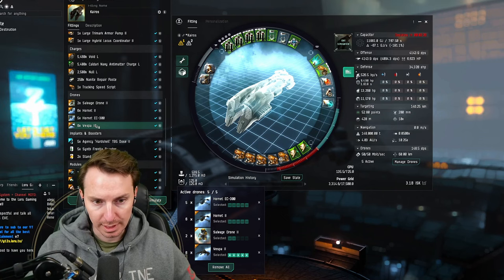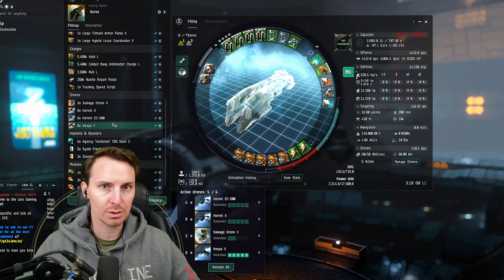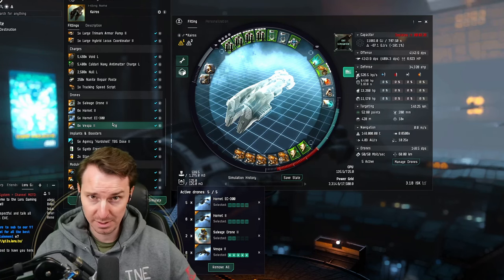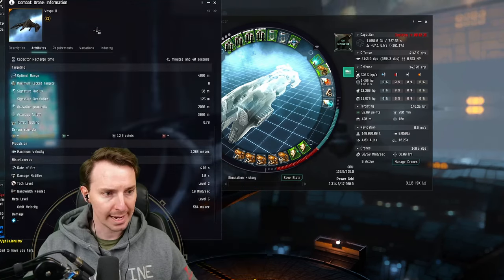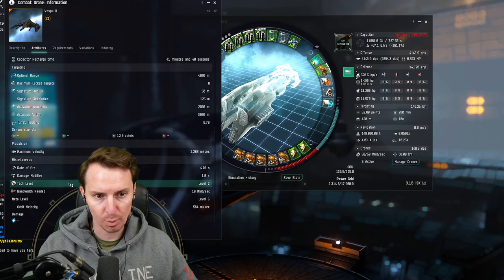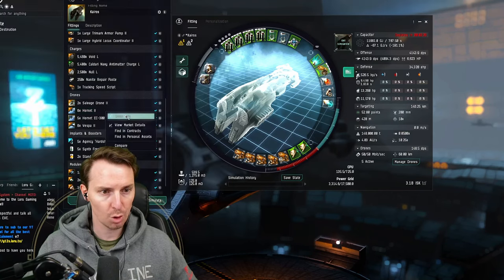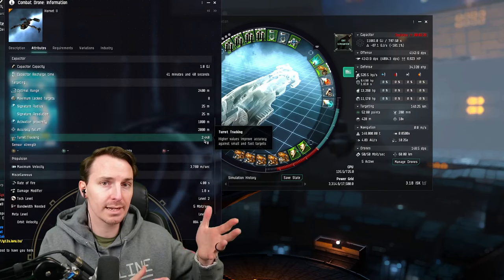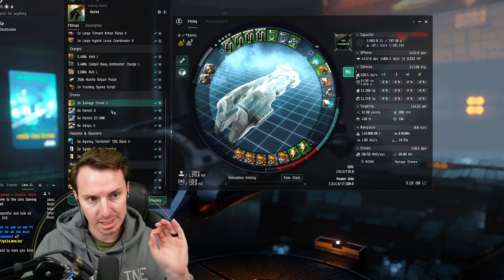Now that we've talked about the base fit, let's talk about the drones. Your Vespas are going to be your main drone kill squad, primarily used to kill the frigates that come in close. We're using Tech 2 Vespas and not augmented Vespas — the mobs in these nodes eat the other drones and we lost a lot last year. The tracking speed of the Vespas is 0.78 versus the Hornets at 2.5 — almost three times the Vespas. So if you're having problems hitting frigates, recall the Vespas and throw out the Hornets. The Hornets do deal less DPS, but they track much better.